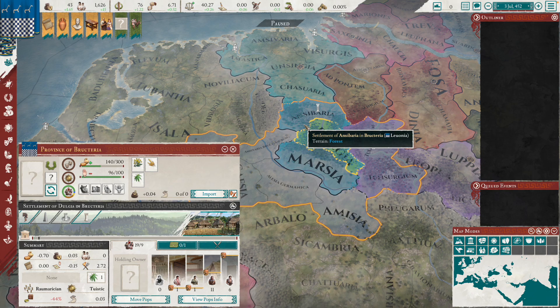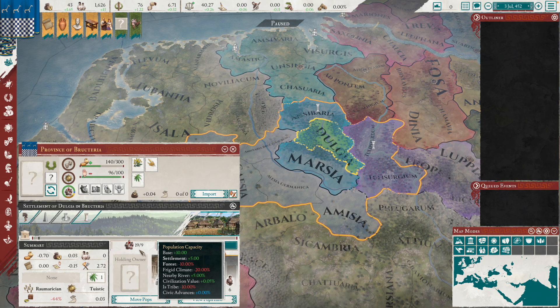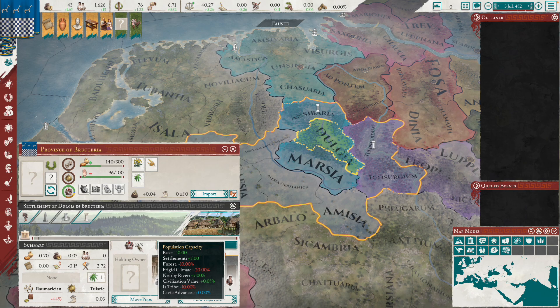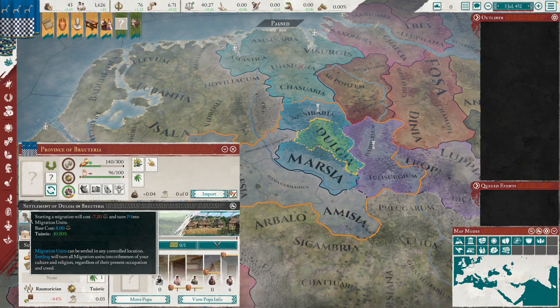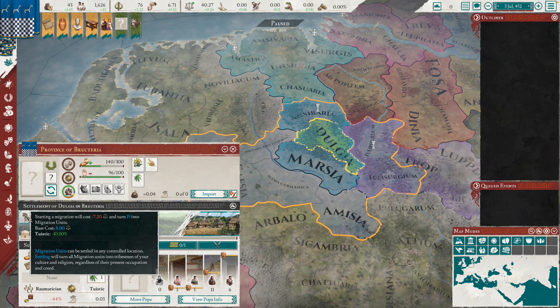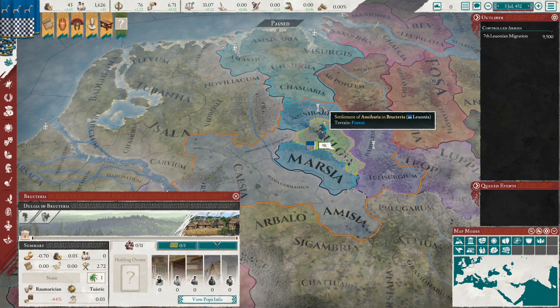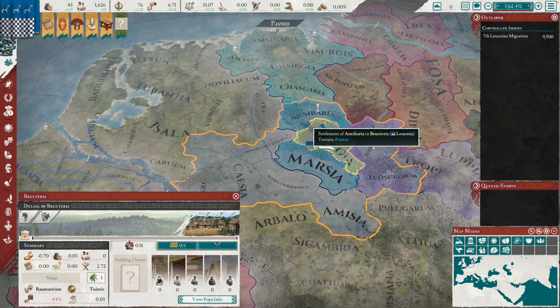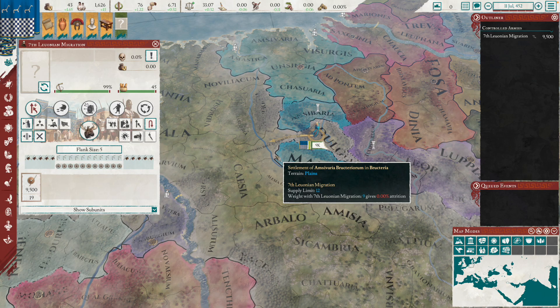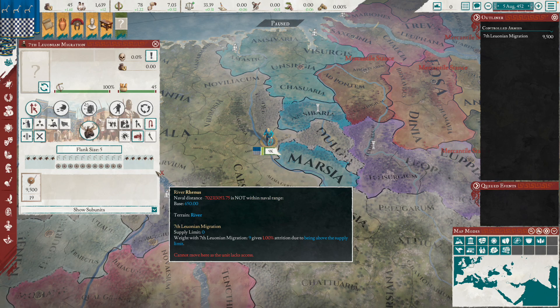We got 19 population. A good thing to know is that you can move at most 20 people out of a province in a migration horde. If you have more than 19, you won't be able to convert the entire population — some will be left behind, sometimes of a culture that's not your own. So we're going to settle with 19 and start moving. Just like that, we've converted a great chunk of the area to our culture, boosting our culture's population a lot. Then we move to the next area and repeat the process.